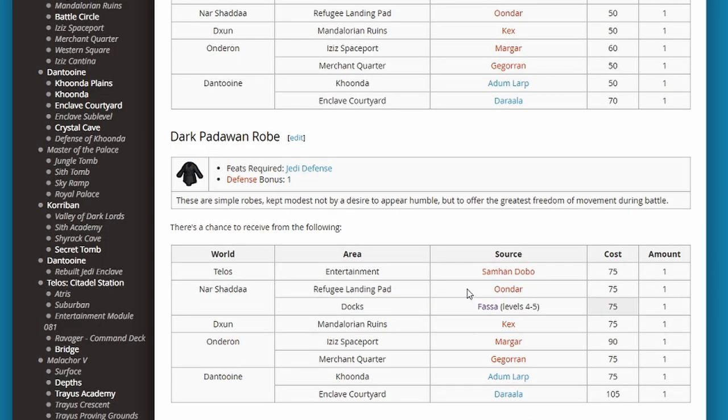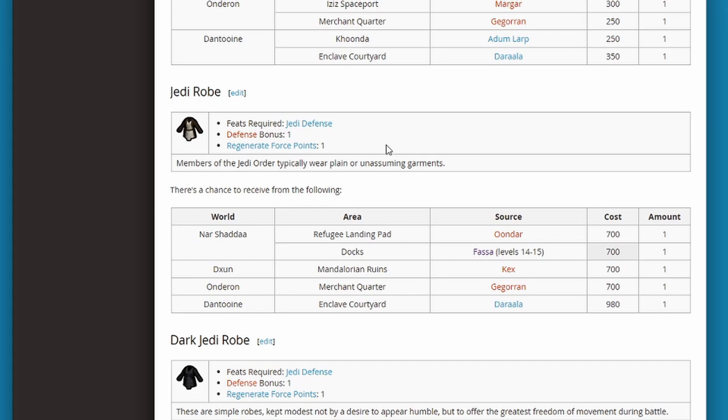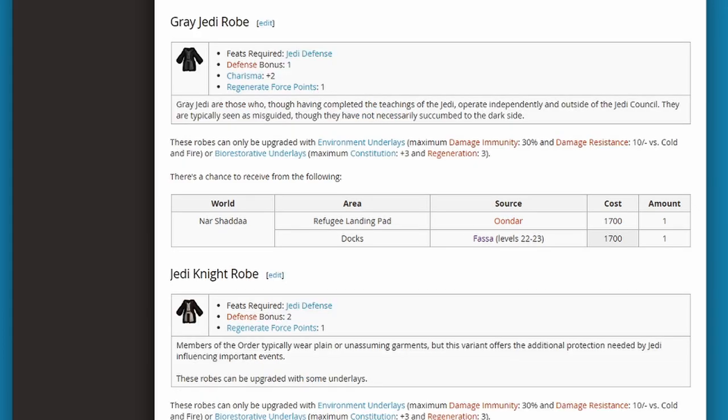So we're going to look over a few of these and talk about which ones you might want, but it's going to be dependent on your playstyle — whether you're trying to boost skills, you're a hard-hitting lightsaber person, or you're focusing on force powers. In the common tier, the best ones are probably toward the end: the Jedi robe and the Dark Jedi robe, because you get a defense bonus of 1 and regenerate force points. Plus I've always loved the look of the Jedi robes — I will sacrifice the defense bonus for looking like a badass Jedi. But that's just me personally.